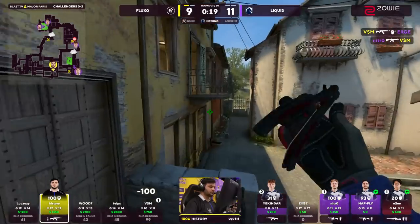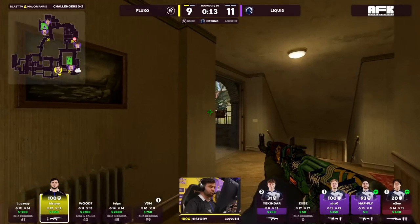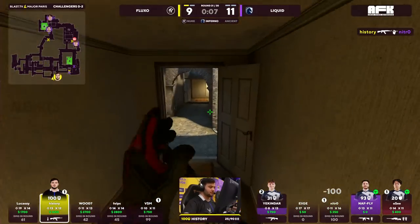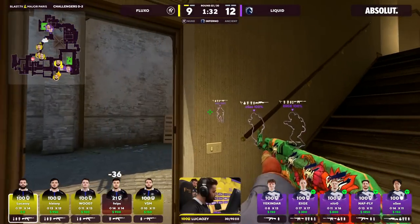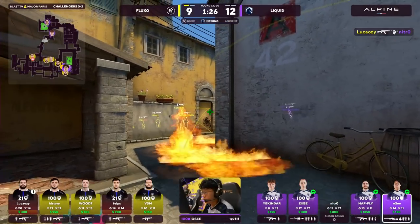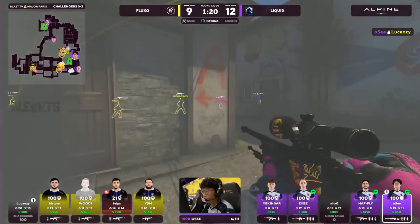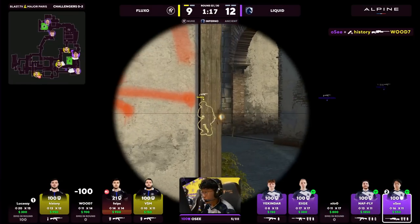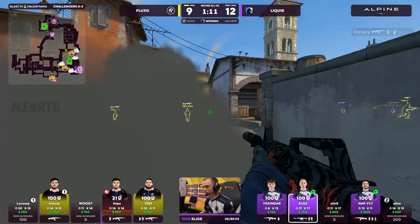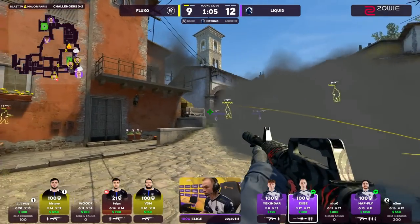An awkward retake for Liquid — now it needs to be the save. The flow-on effects of that previous round will be felt. They will relent — give Fluxo round 9. Nitro more passive, Elyge on the balcony side. OC with a great catch — that's on Phelps. Is that misinformation? Yakinda's going to be slow on this rotate. Woody will burrow into CT to hold. Yakinda aware of the possibility — loud is Woody. Good first, better second — that was the bomb carrier. They thought they had a gap — quite the contrary. VSM not ready for Nitro this time. History should just save — 15 seconds left on the clock, and that is going to be done and dusted. Nitro goes looking. Woody and History on, and Lukauzi — that's enough.